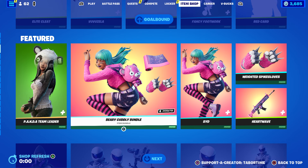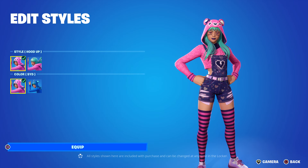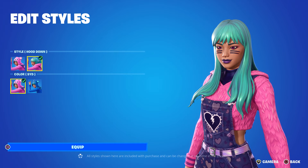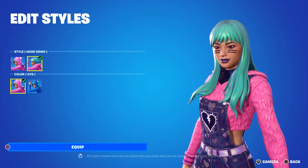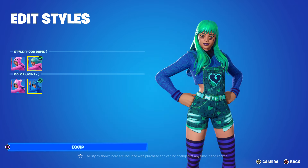This is made by one of my favorite concept artists of all time — GG's Lab on Twitter. I love her work, absolutely phenomenal. This is my favorite character model ever. That's Sid, and speaking of Sid, look at this Berry Cuddly Bundle right here.